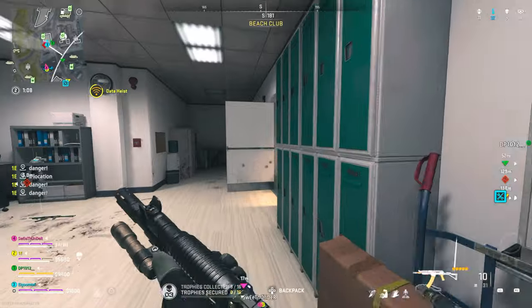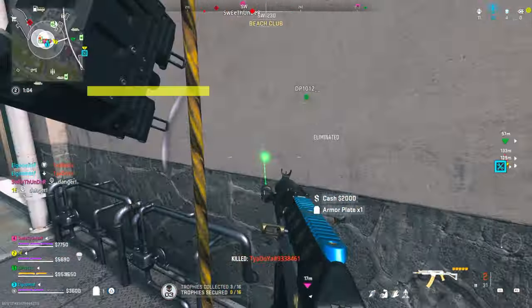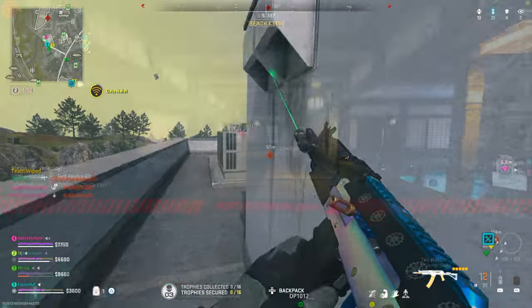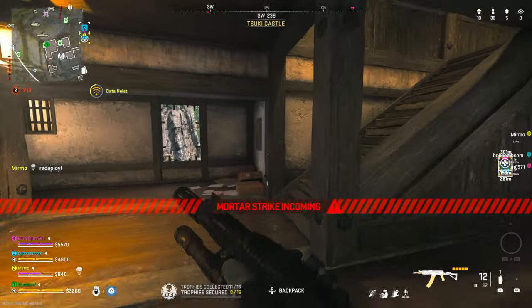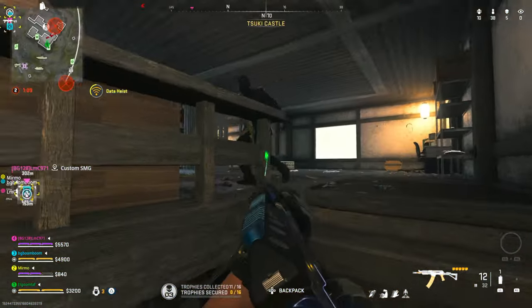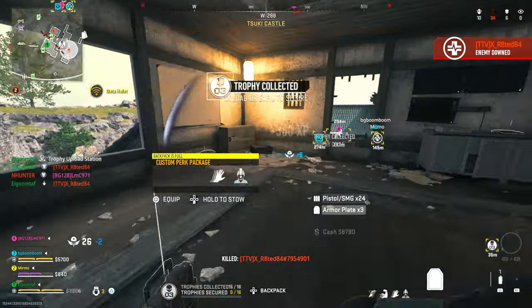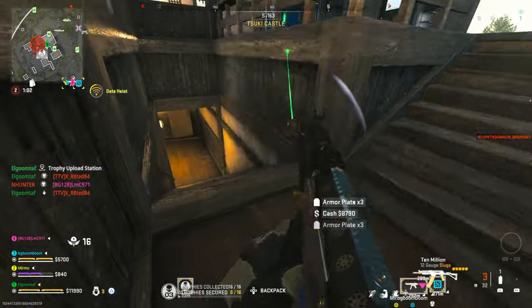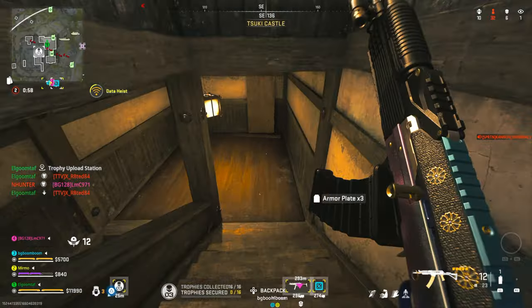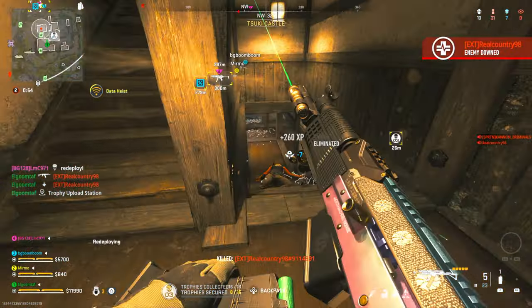There are also explosive slugs, but I generally don't use them because they have a bit more random deviation and feel more inconsistent — they kind of have a mind of their own compared to normal slugs. If you want to get a little crazy, use explosive slugs and you'll be surprised — they have a lot more range, so that two-shot kill is going to be even further out. But normal slugs are the best middle-ground option for this build in my opinion.